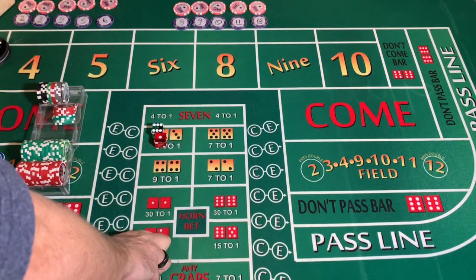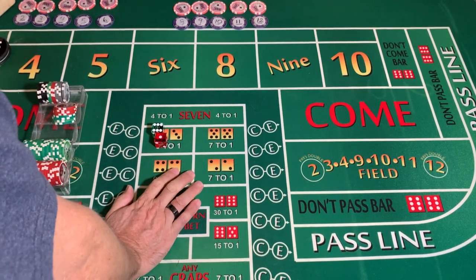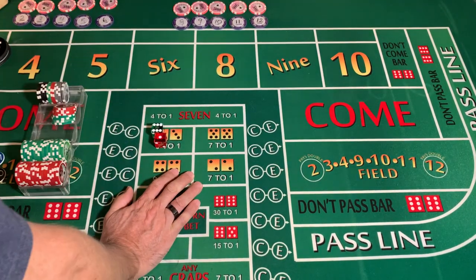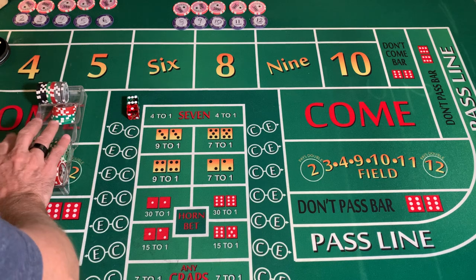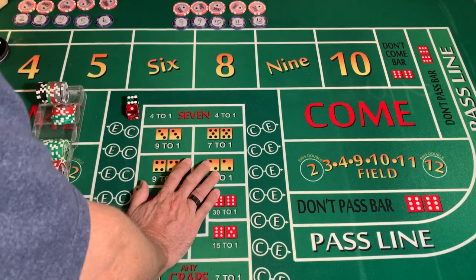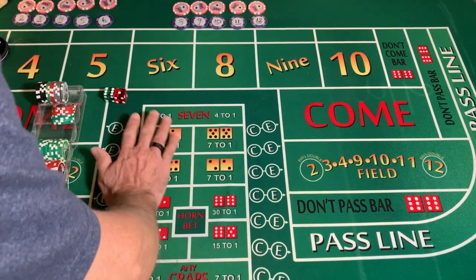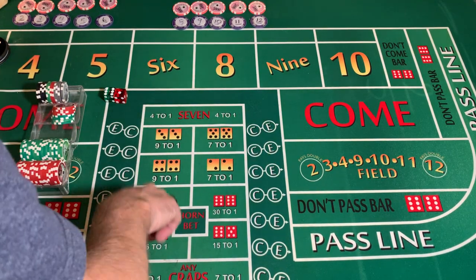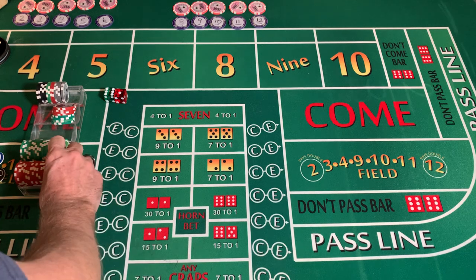Good evening everybody, thanks for tuning in. Hopefully we can continue our winning ways. We're going to start off with a 3-2-1-3 dice set throwing. We are currently a little over $600 in profit from our $600 working bankroll. I take 20% of my profit bankroll, add it to my working bankroll, put it out at risk so we're out at a higher amount, hopefully for a shorter amount of time. We want to end up with at least $100 profit and we'll go from there.